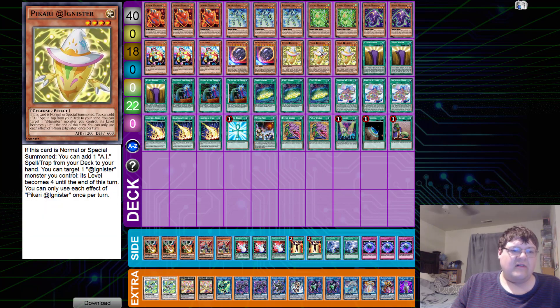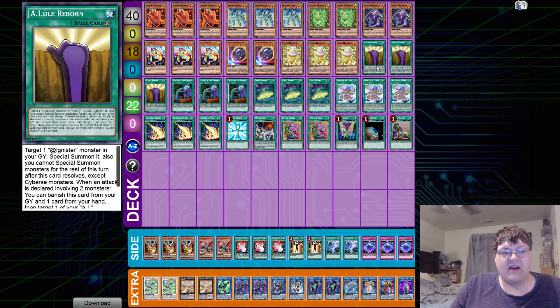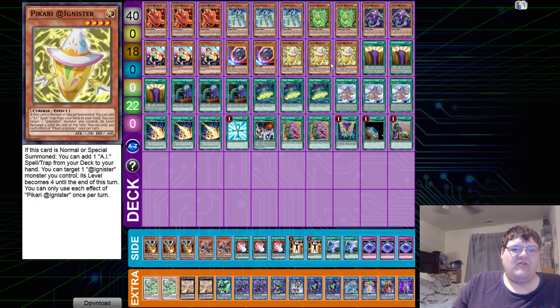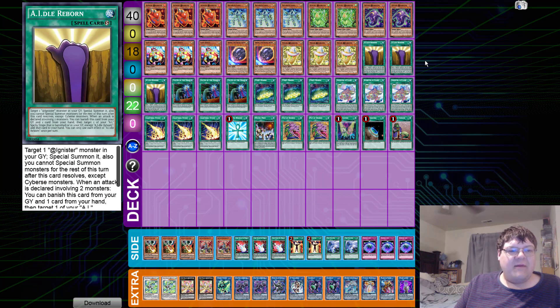We have three copies of Picari Ignister. If this card is normal or special summoned, you can add one Ai spell or trap card from your deck to your hand. Then you can target one Ignister monster you control — its level becomes four until the end of this turn. You can only use each effect of Picari Ignister once per turn. So you get two search targets: you can search Idle Reborn or Ignister Island to start your combo surges and set up what this deck really wants to do.